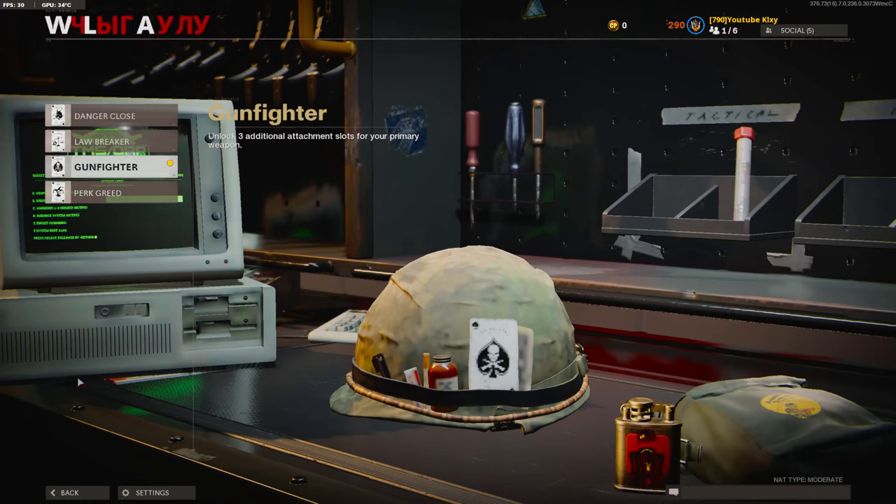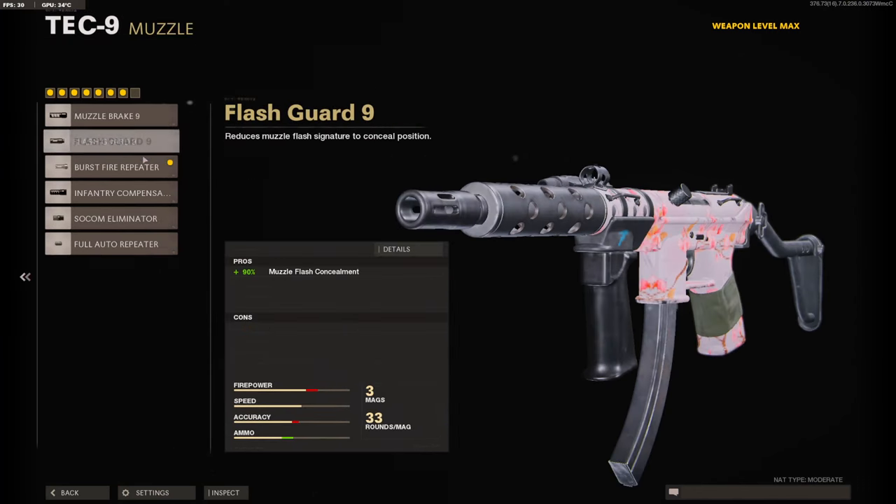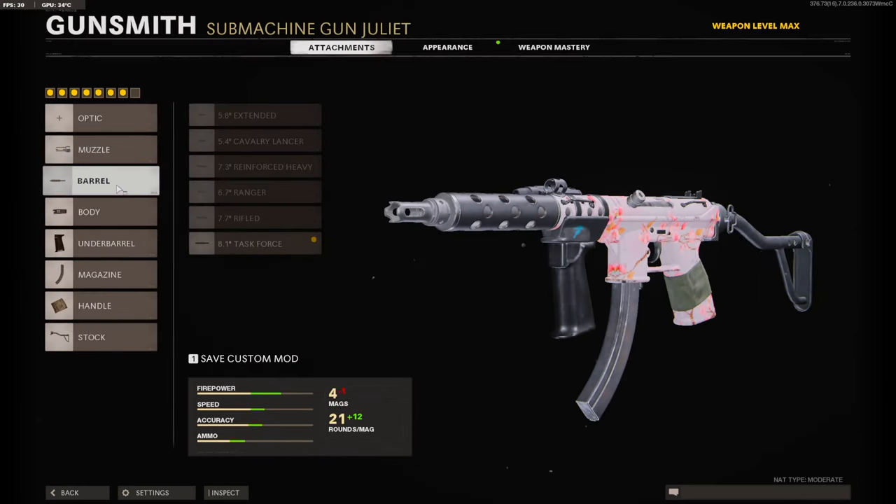Before anything, you want to go down to the wild cards and select Gunfighter. For the muzzle, you want the Burst Fire Repeater — I've found this is so overpowered, way better than the full auto repeater. Then Task Force Barrel, Steady Aim Laser, Build Agent, 33 Round Fast Mag, Airborne Elastic Wrap, and a Raider Stock.